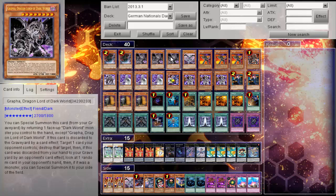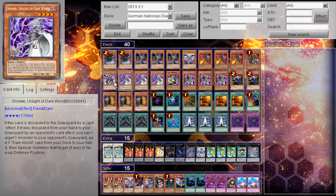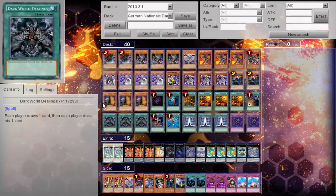Two Tragoedia, three Grapha, one Malefic Stardust, three Dark Crater, one Dark Armed, one Silva, three Snow, one Trance, three Broww, two Tour Guides, and then Triple Maxx C.